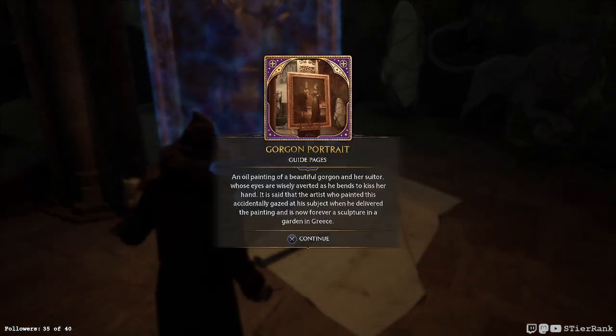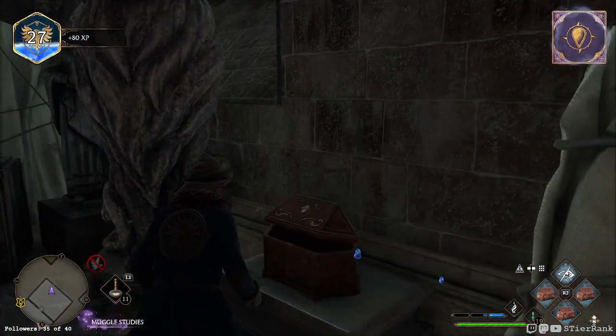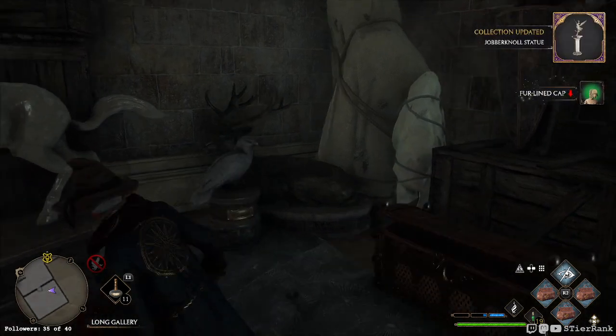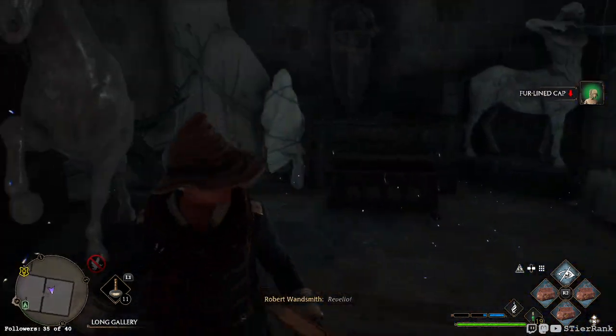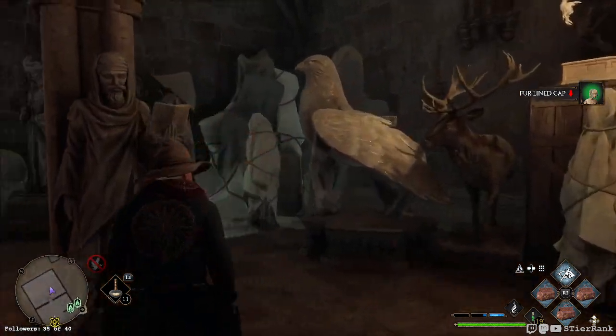What is this? The Gorgon portrait — a little painting of a beautiful Gorgon in her suitor, whose eyes are wisely averted as he bends to kiss her hand. It's said that the artist who painted this accidentally gazed at the subject when he delivered the painting and is now forever a sculpture in a garden in Greece. We can interact with it too — I wonder if it's a quest.